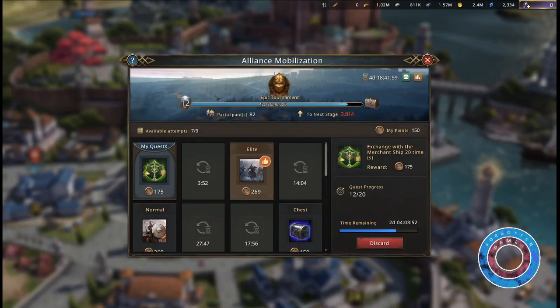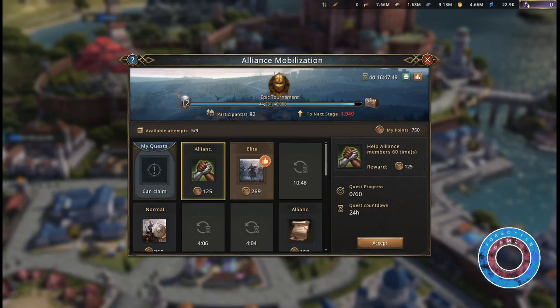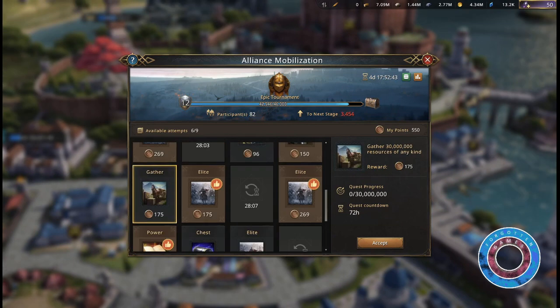Most quests give little reward, but some quests only cost stored up items or in-game activity. Those are the best choices. The best quests with items that only cost activity are often good for 150 up to 200 points. They are, for example, trade with merchant ship, open the mysterious chest, help alliance members, and gather resources of any kind.